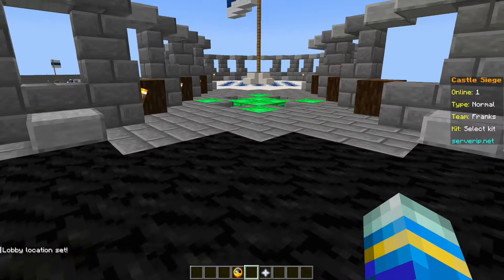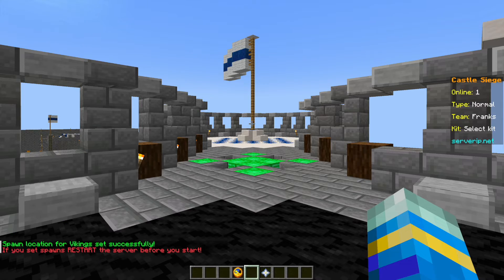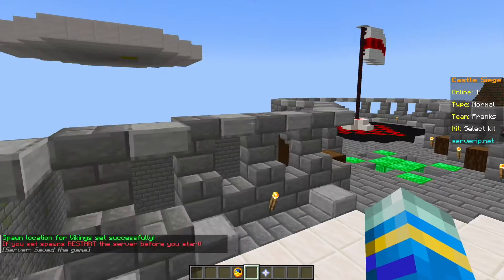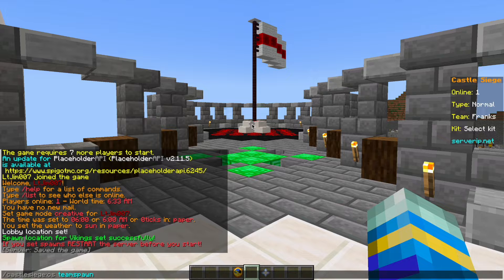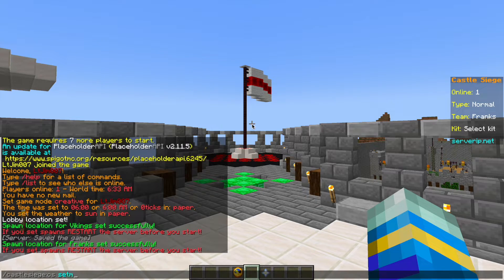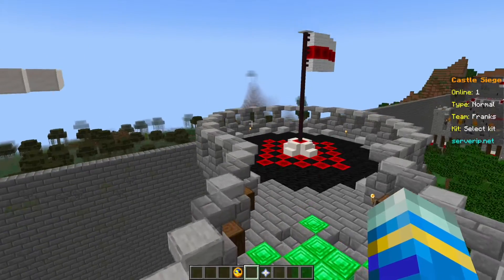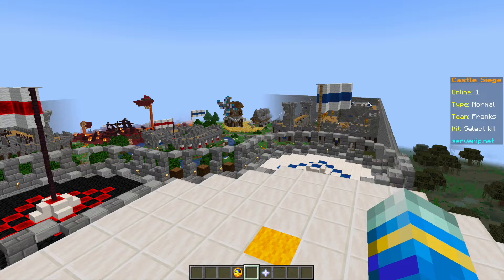I'm going to fly down — this is going to be the attacker spawn point, so we do castle siege team spawn and this one's going to be Vikings. You'll notice it says when you set spawns you must restart the server before beginning the minigame, so we'll be sure to do that. Over here is going to be the defenders — that's where the Franks will be. Then we set the king spawn point with the command set mob spawn. So we've set our three locations in the map plus the lobby location, and now let's go ahead and restart.